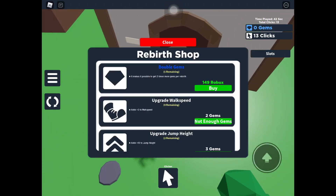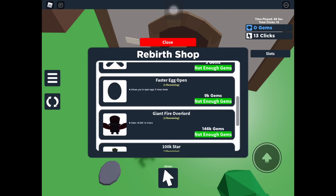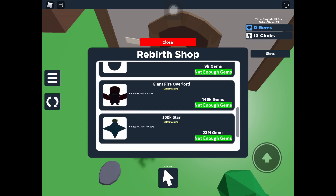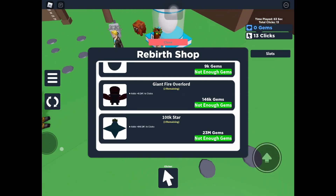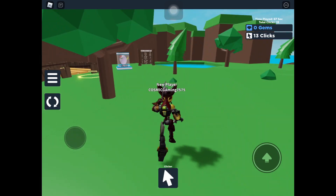So yeah, they have some eggs over here and that's a limited type egg. This is a rebirth shop over here — upgrade walk speed, upgrade jump height, fast egg open. They have more: Giant Fire Overlord, 100k stars, oh my god. Oh my god they cost a lot — 150k gems, 33 million gems. I can't get those in this video.